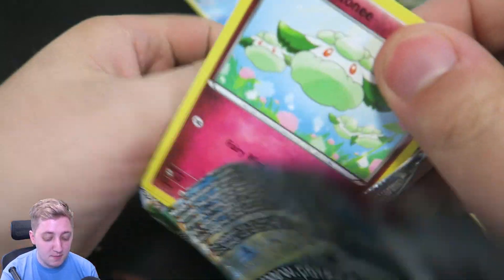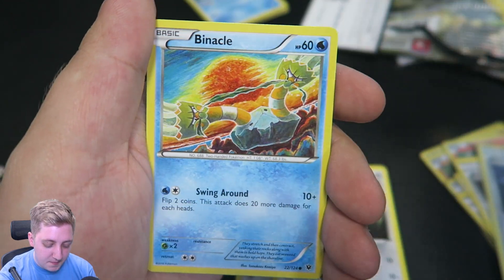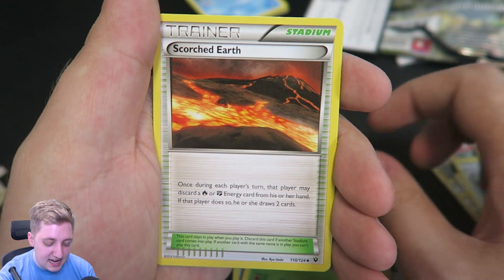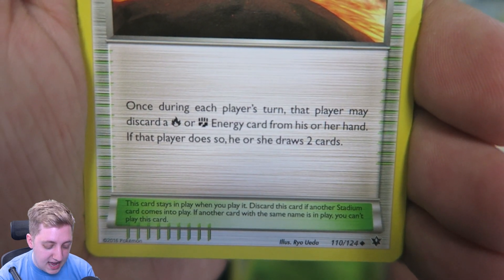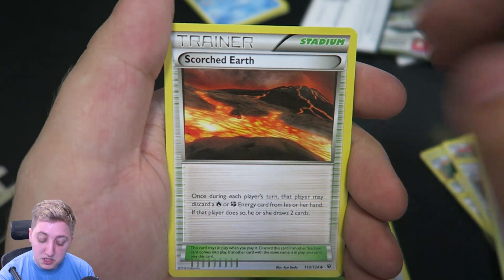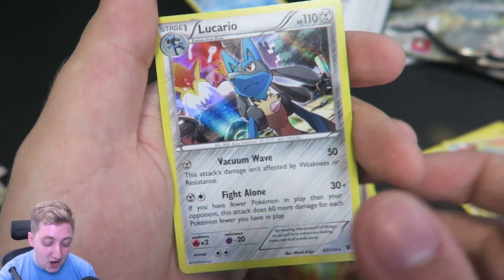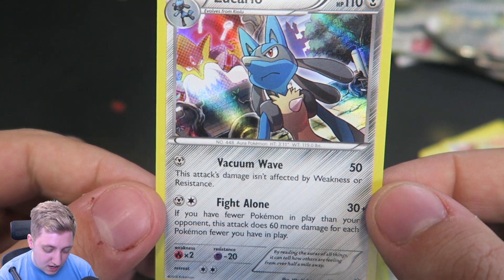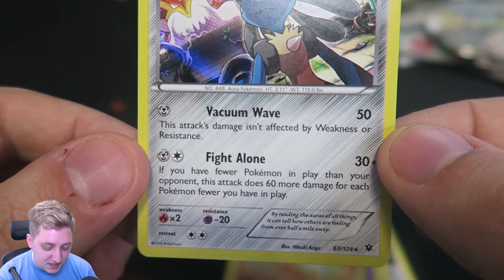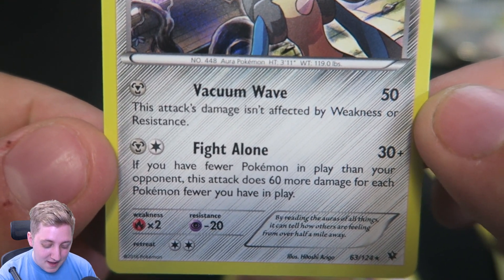And here it is — the final Booster Pack from the Fates Collide Booster Box. One more time, I just want to say thank you very much to the guys over at the Pokemon Company EU for sending me the Booster Box for free. So let's get into it. We've got Cotony, we've got Minccino, we've got a Whismur, we've got a Meowth, we've got a Binnacle, we've got a Wormadam. Come on, give me a good finale. We've got Scorched Earth, a Stadium card: once during each player's turn, that player may discard a Fire or Ground Energy card from their hand — if that player does so, he or she draws two cards. We've got Dwebble. We've got a Reverse Lucario — nice, I'll take it. And the final card is a Holo Lucario. That's got like proper anime styling and it's got the Mega Alakazam in the background as well. That is an awesome card. Vacuum Wave 50 — this attack's damage isn't affected by weakness or resistance. And then Fighting Alone 30+: if you have fewer Pokemon in play than your opponent, this attack does 60 damage more for each Pokemon fewer you have in play.